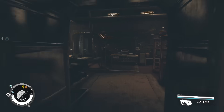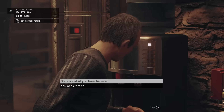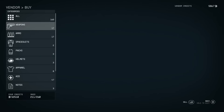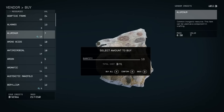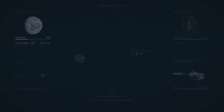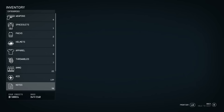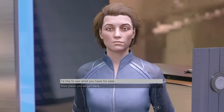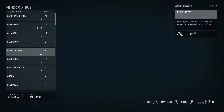Most crafting components are much easier to acquire by purchasing from vendors rather than harvesting them yourself. Because these components can be incredibly heavy when stacked up, you'll want to keep them in your ship cargo — your cargo inventory is also accessible from any crafting station, letting you pull out and craft with whatever items you have. You can also easily transfer any item from your own inventory directly to your ship's cargo as long as you are within 250 meters of your ship and within the same basic location.